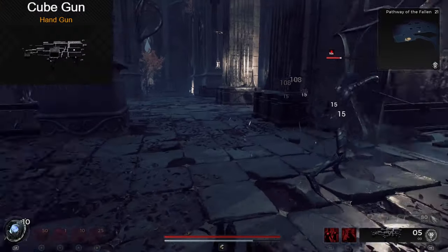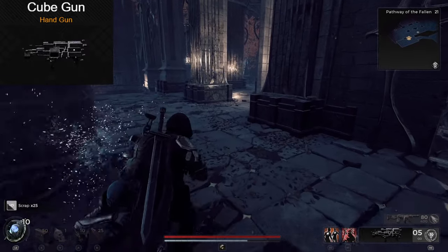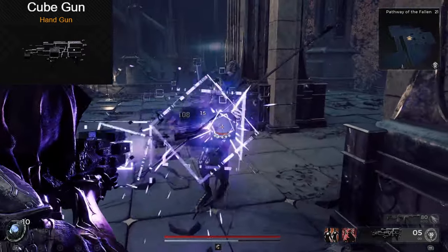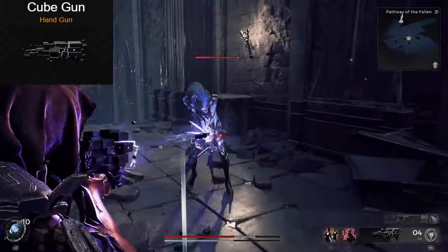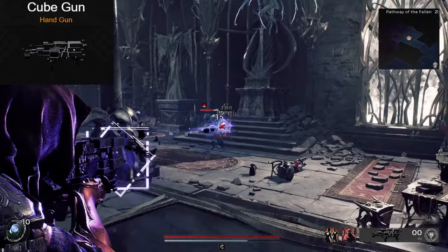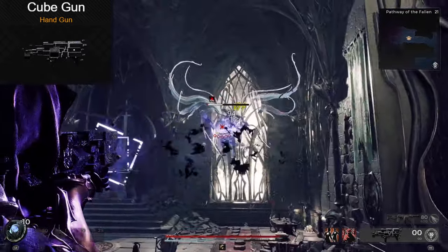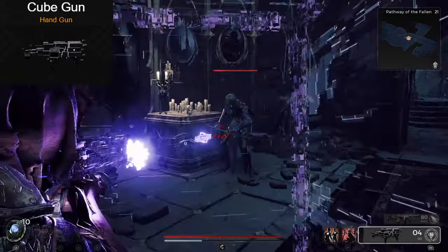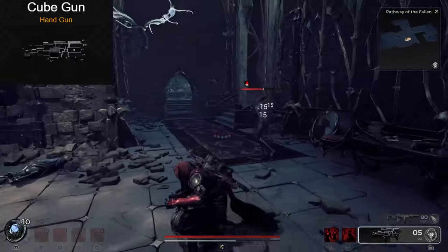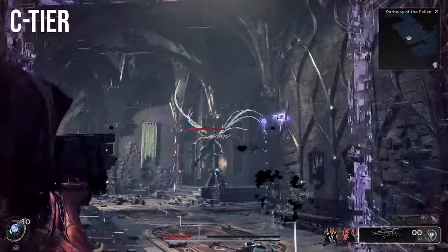Number three on this list, we have the Cube Gun. Now this gun is interesting because it has infinite ammo. The way this gun works is you fire your five cubes. Once they hit their targets, they bounce back into your weapon to be fired again. Now this works great on close and slow moving enemies, as you get an insane fire rate going. But when you switch to a faster, further target, this gun severely lacks at that point. The built-in weapon mod lets you put up a shield absorbing up to 1400 damage, so that's kind of a weak mod in general. It's a fun gun for sure, but infinite ammo doesn't make up for its shortcomings, so it's in C tier for me.